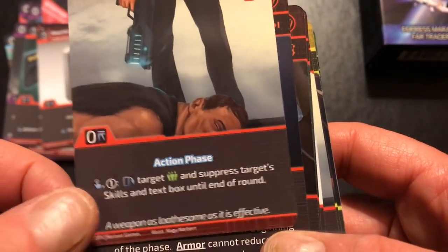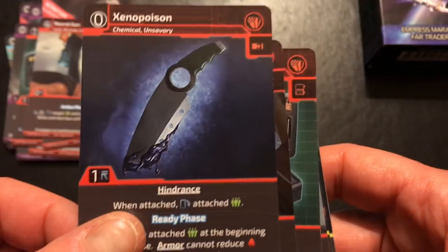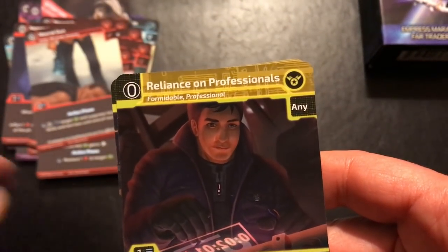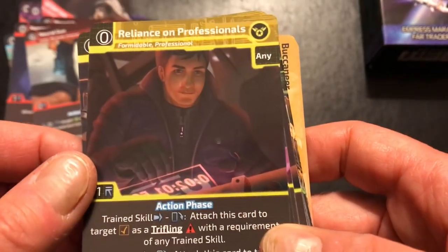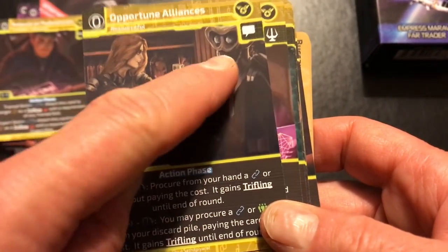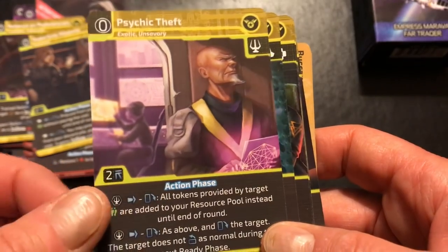There's a neural gun — you get to target a crew member and suppress their skills. That's really great, but for the soloist not a card you're going to be able to use unless you do some house ruling, which is something I'm thinking about. Moving into the heroic action cards: some can be attached to anybody, giving different options. There's a Reliance on Professionals and an Opportunistic Alliance, where you can get a connection from your own hand without paying a cost, and it can gain trifling and be added to your ship at no cost.